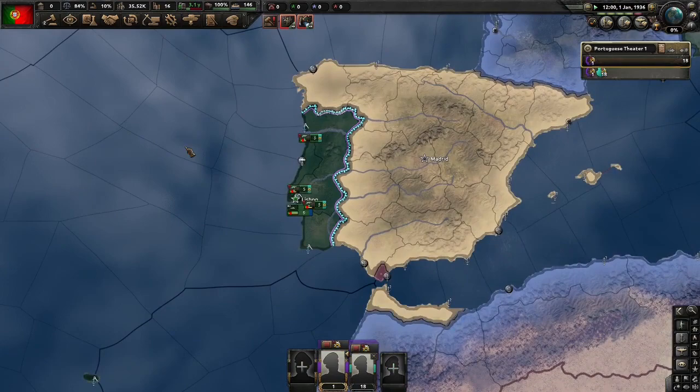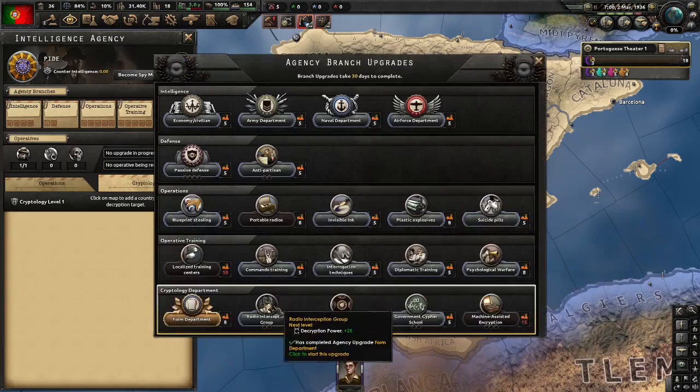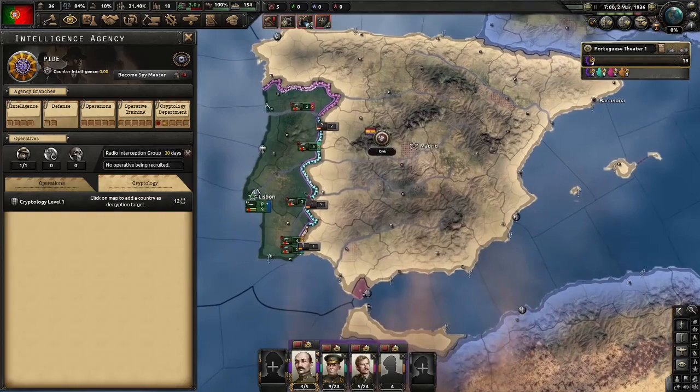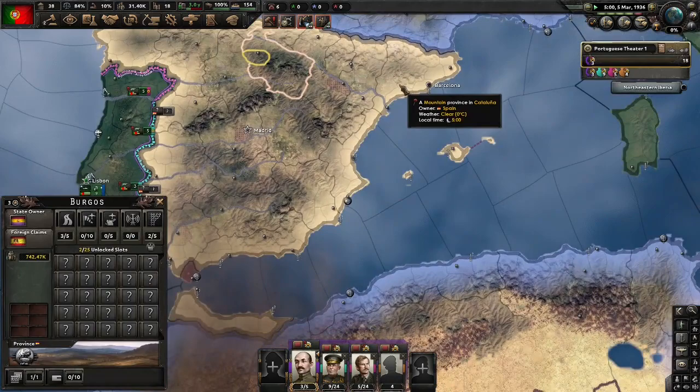We're definitely going to have to upgrade this intelligence agency to give us as many benefits as we can. Let's focus on cryptology for now. I would begin to break Spain's cipher now, but we want to break Nationalist Spain's cipher. And this tag is not Nationalist Spain's tag, so we'll save. As you can see here, Nationalist Spain is technically a different tag from the Spanish Republic — just waiting to be used at any time. So if you actually beat any Spain early, you could release Nationalist Spain as your puppet.